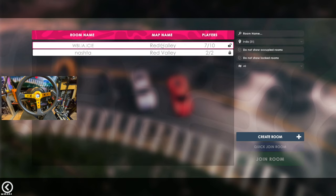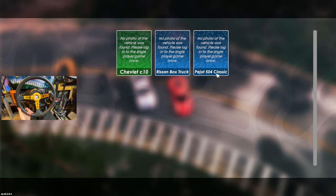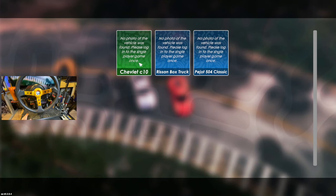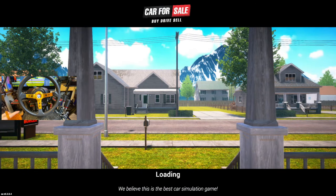Entering this server — seven out of ten, Red Valley's banging right now. Not showing locked rooms, let's just join a 504 classic room. Are these my cars? Is that what's happening? I think I need to go buy a new car for this — that's what I'm thinking.